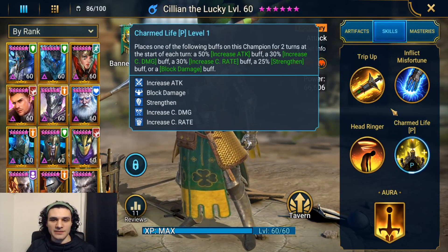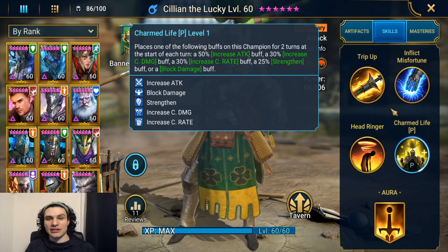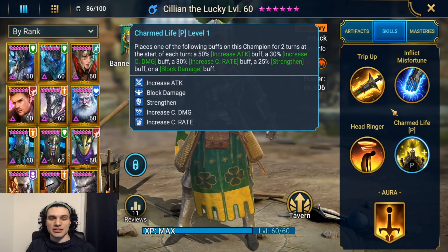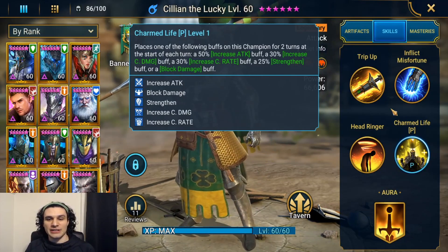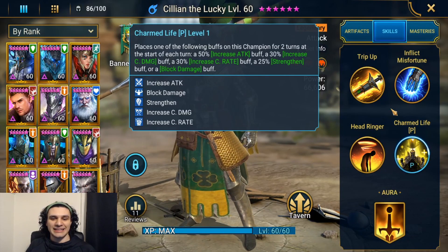For his passive, at the start of each turn he places one of the following buffs on himself for two turns: 50% increased attack, 30% increased crit damage, 30% increased crit rate, 25% strengthen buff, or a block damage buff.